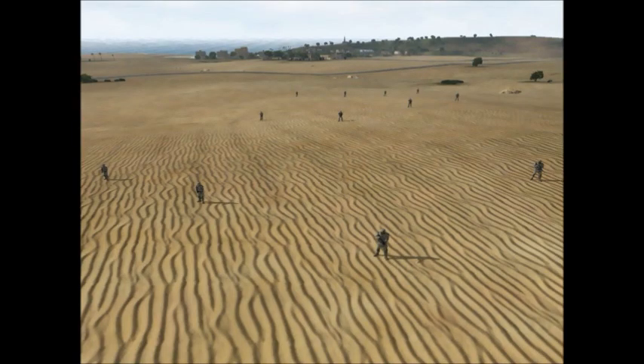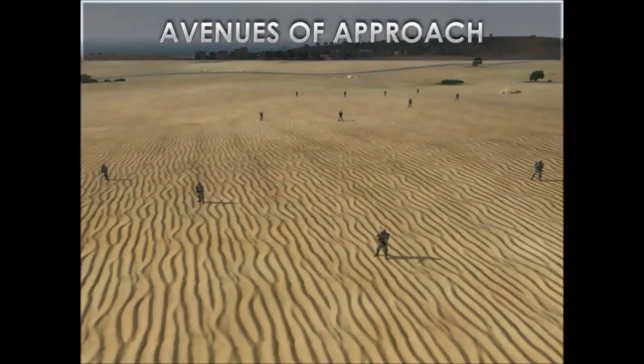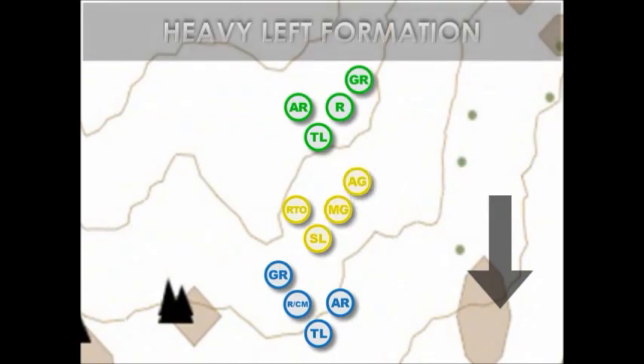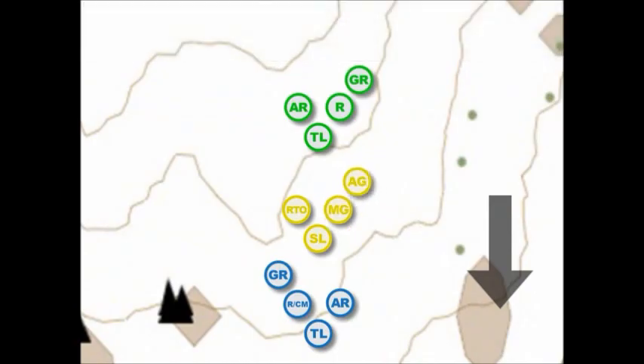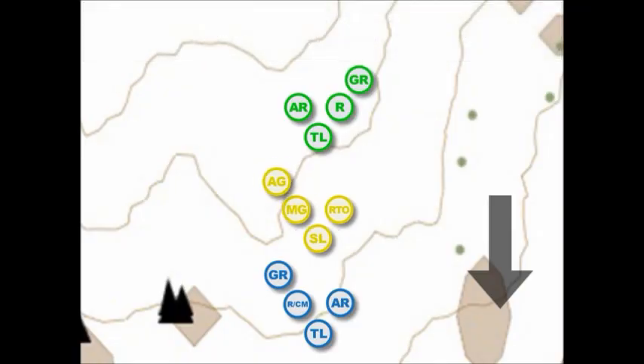The Squad Leader determines what side of the formation the Machine Gun team travels, based on his MET-TC analysis, the enemy's most probable course of action, and likely avenues of approach. When the Machine Gun is on the left flank, this is known as a heavy left formation. When on the right side, it is a heavy right formation. If the Squad Leader decides to move the Machine Gun from left to right while moving, he simply directs the Machine Gunner to do so. The Machine Gunner and Assistant Gunner can then change positions with the RTO without halting the entire element.